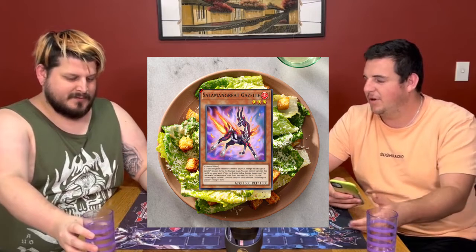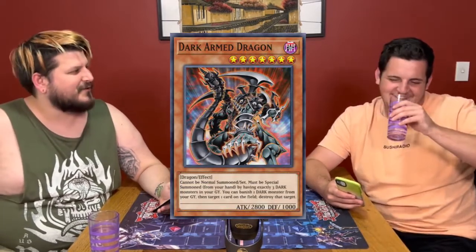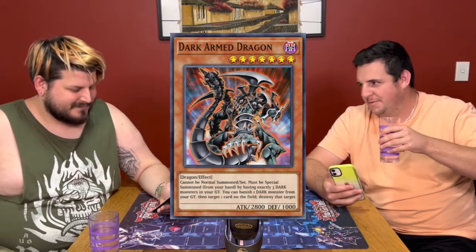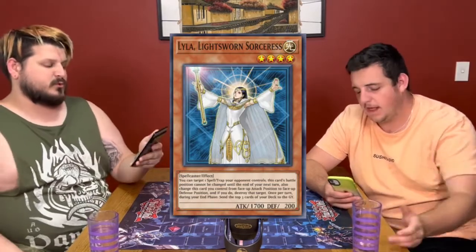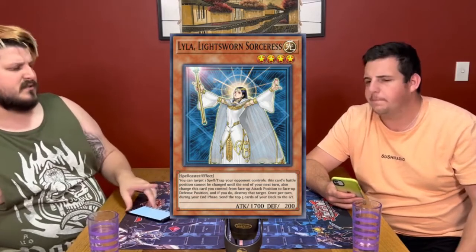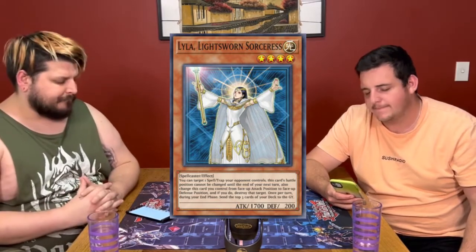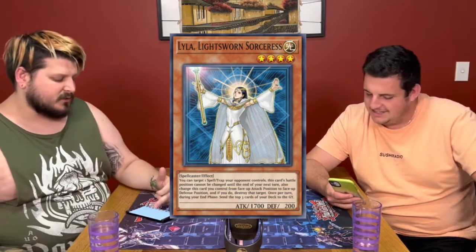Summoner Monk was kind of weird to get, so it was nice to have around again. Lyla the Lightsworn Sorceress is probably the pick of this — it was still coming up in plant format as the go-to spell and trap removal. Lyla is almost my pick of this set, but I guess we'll continue on. I reckon there's a couple of other spells that might get there. Chaos Zone is definitely not one of them.